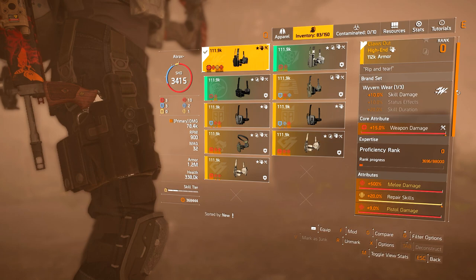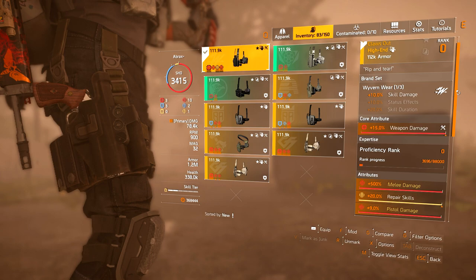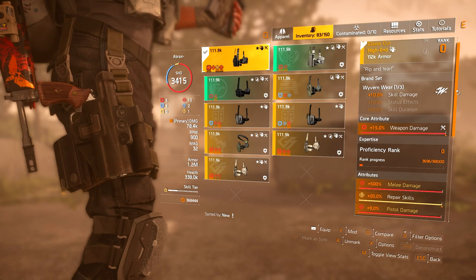The holster is Claws Out, a named holster with its claim to fame being its unique attribute of 500% melee damage. It also has 9% pistol damage, but I have no idea why, so we'll just pretend that's not there. On my Claws Out, I've rolled the main attribute to weapon damage, and sadly for the minor attributes I have repair skill.